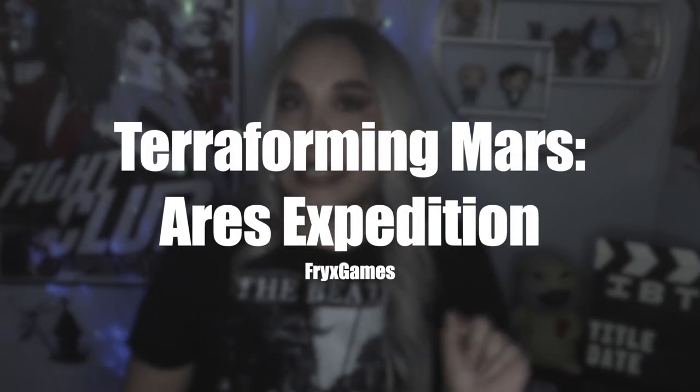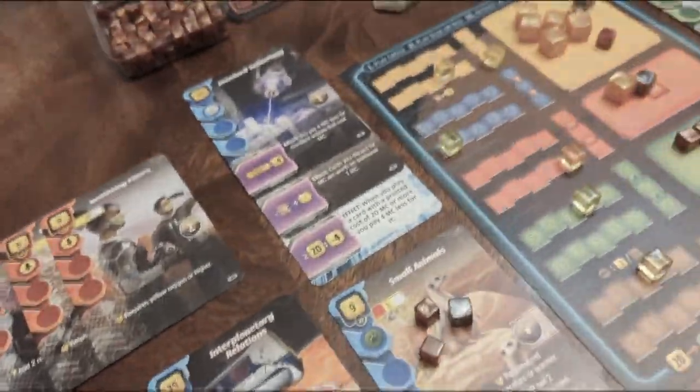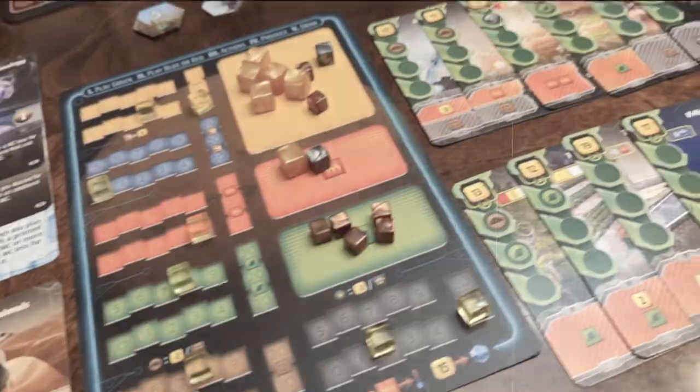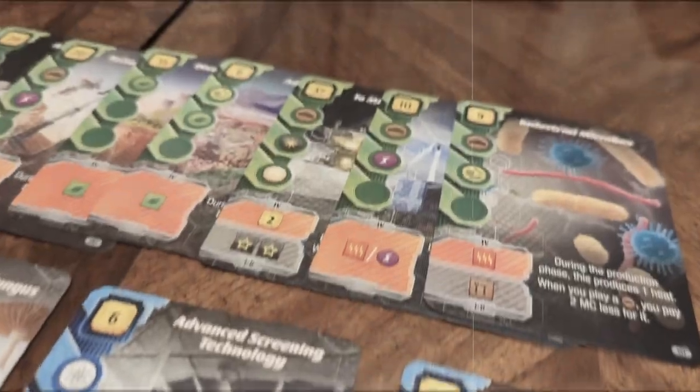I also played Terraforming Mars: Ares Expedition, part of my 10x10 challenge. It's like a baby version of Terraforming Mars — you're terraforming Mars and building up a tableau. Trying to get all those discounts with steel and titanium is key because they help you buy other things cheaply. I prefer this one solo over two players; similar to Planet X, there just isn't enough player interaction to make multiplayer feel worthwhile to me.